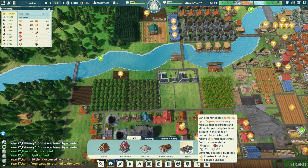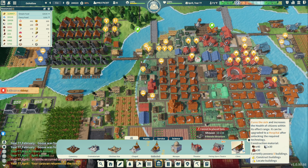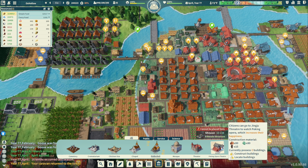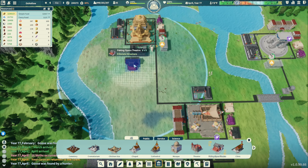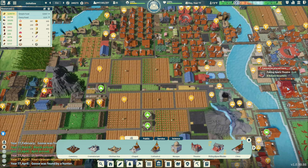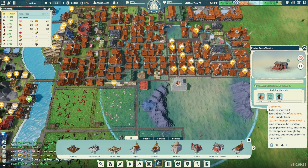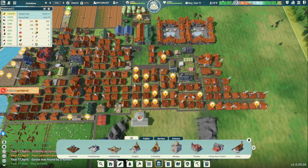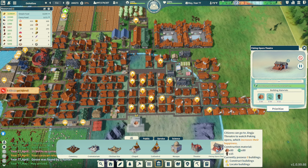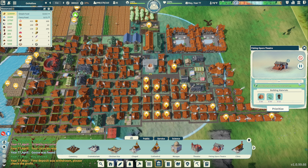We have a new building — accommodate eight families, up to 64 people. It has to be built within a marketplace — okay. What do we have here? Increase their happiness. Go to a theater — put it up here somewhere, or I can put it within our city over here. There you go. We have the costumes, the glass, and the theater over there. I know we have one over there but now we'll put one over here. Can it fit here? 10 — cancel this, then prioritize. Thank you.